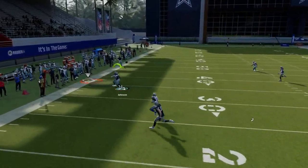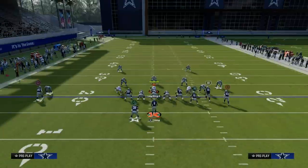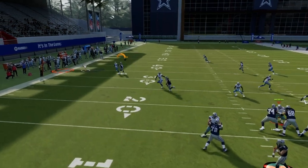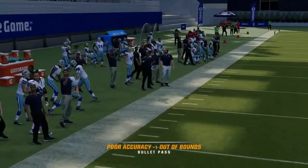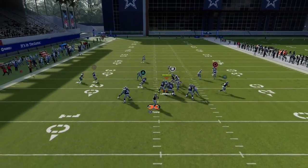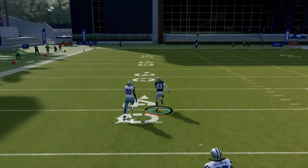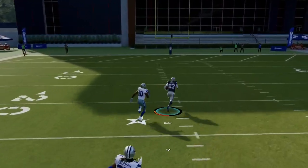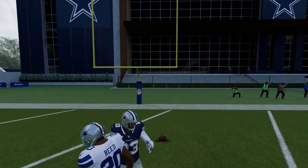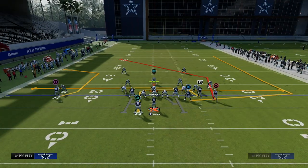Another route I really like is the C route on the solo side. It doesn't always get separation against man coverage, and that's kind of what man coverage honestly is right now — inconsistent. But when he cuts to the outside you get these inaccuracies, and hopefully EA fixes that. The main route and the reason you run double post is for this post route right here, which is arguably the most consistent man-beating post route in the game and one of the most versatile, as it can get over the top of different types of zones.